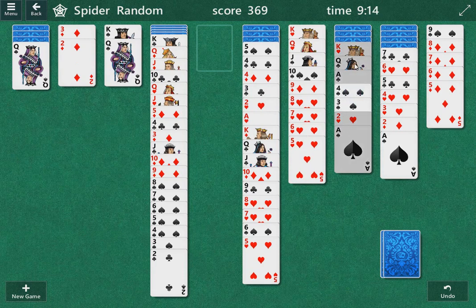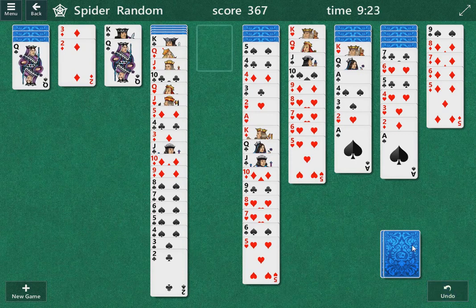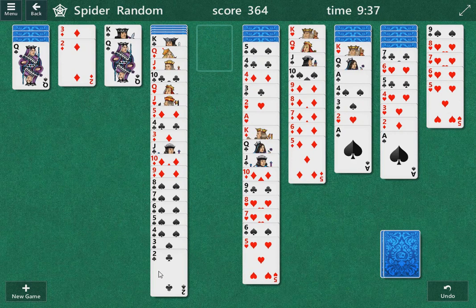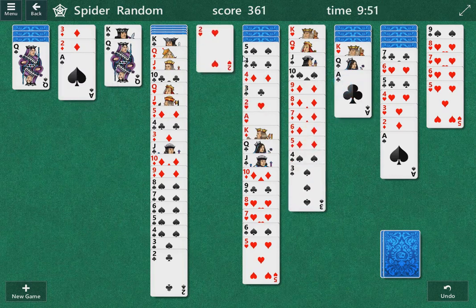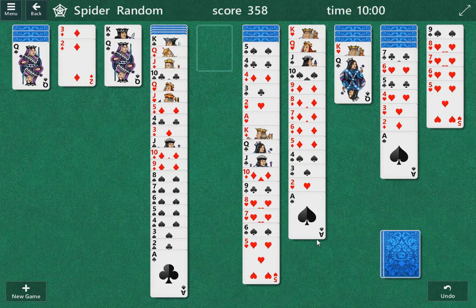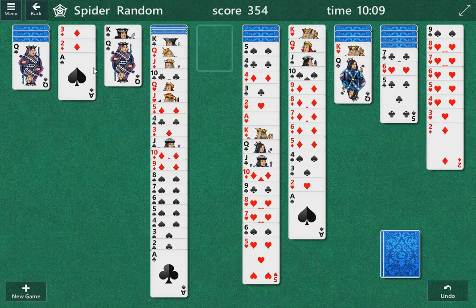We could also further consolidate this down, I think. Let's see what's under the queen — a seven of diamonds, so we can't really do anything with that. But we do have two more rounds of cards to click on. So I guess now, back to the idea of consolidation. We'd like to have a little more space, but you've got to play with what you have here. I'm going to try to break this one down further.